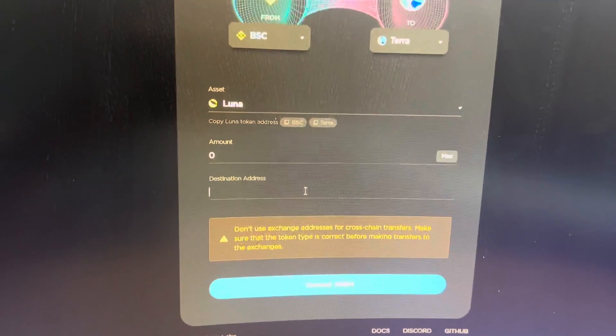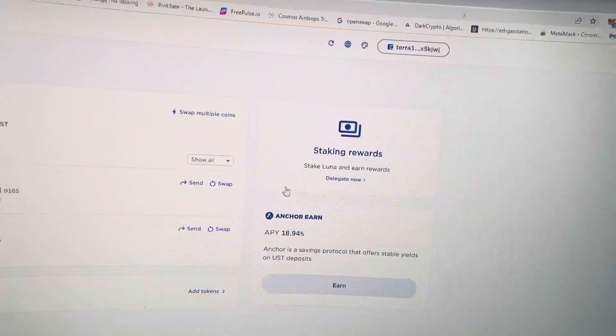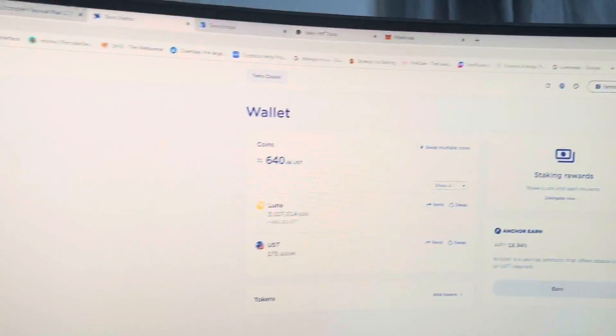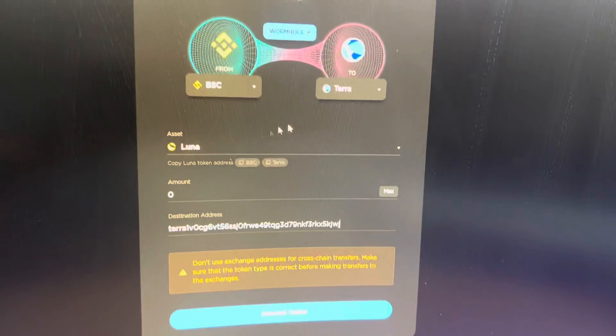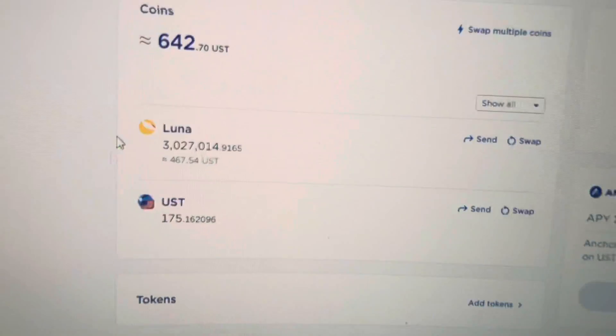For the destination address, you need to make a Terra Station wallet on the Terra blockchain — it's also available as a Chrome extension. What you need to do is go into your Terra wallet, copy your wallet address, then come over and paste that into Terra Bridge. Then go ahead and confirm the transaction — it'll bridge your coins over to the Terra blockchain and you'll receive them in your Terra Station wallet.